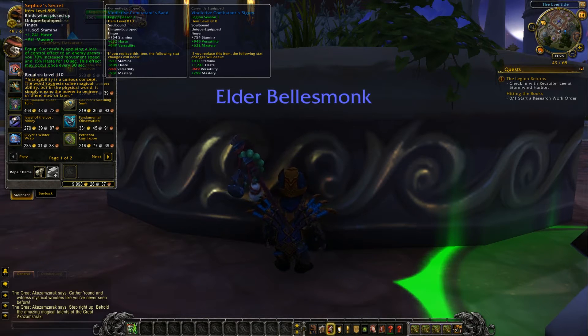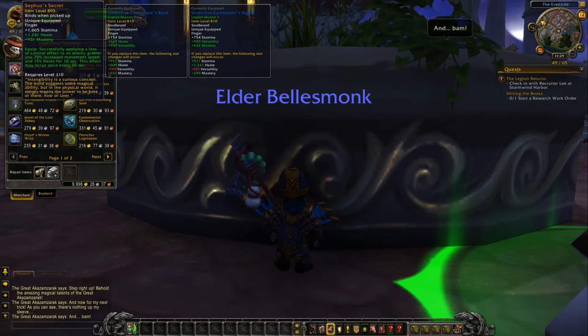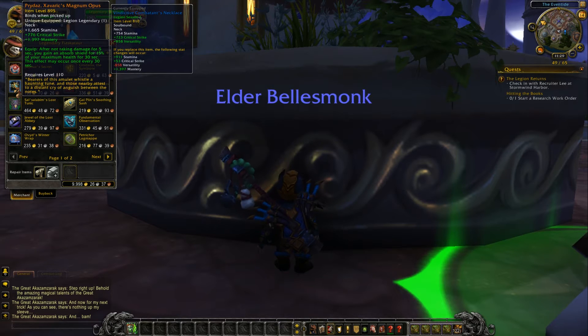We have a nice ring here. The main stats are haste and mastery. Successfully applying a loss of control effect to any enemy grants you 70% increased movement speed and 15% haste for 10 seconds. This effect may occur once every 30 seconds. You have a neck here — this is critical strike and mastery.